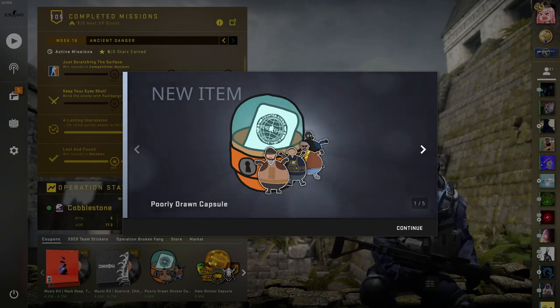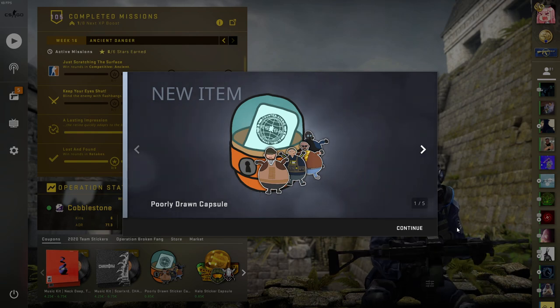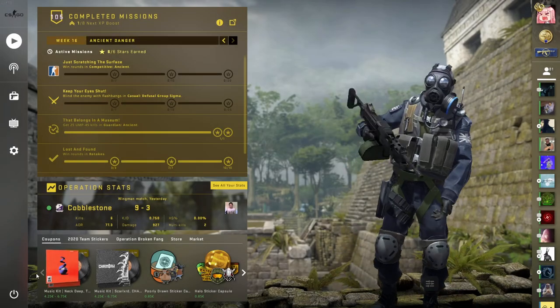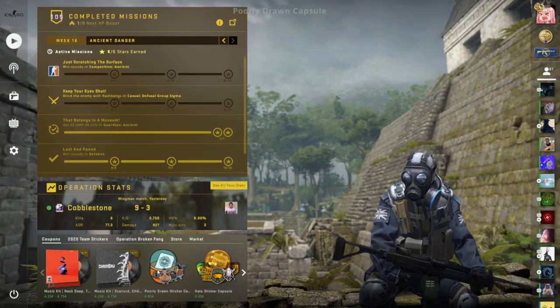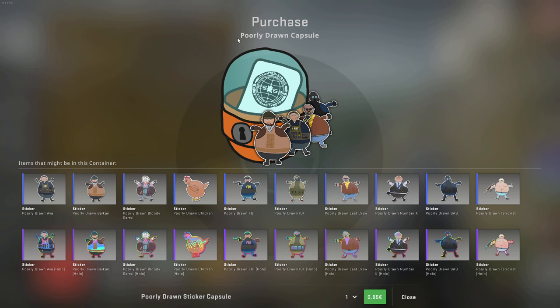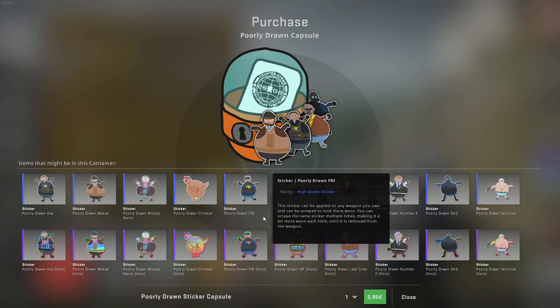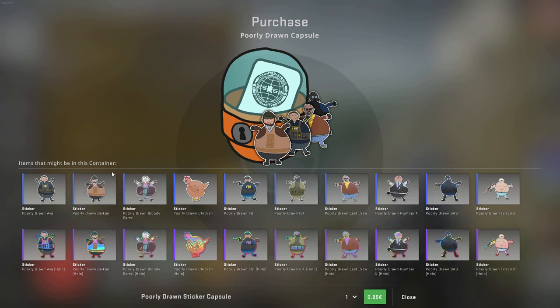Welcome back to a new video. Cisco just released a new update — they added three new music kits or two, and a new capsule. It's made up of the poorly drawn Cisco artworks that you might have seen on Cisco's Twitter already, and they put them all in the capsule.